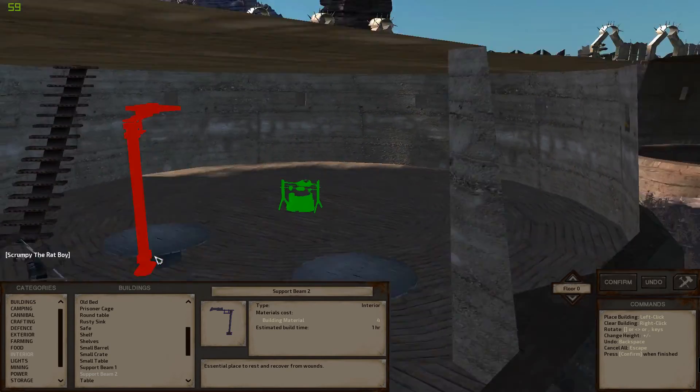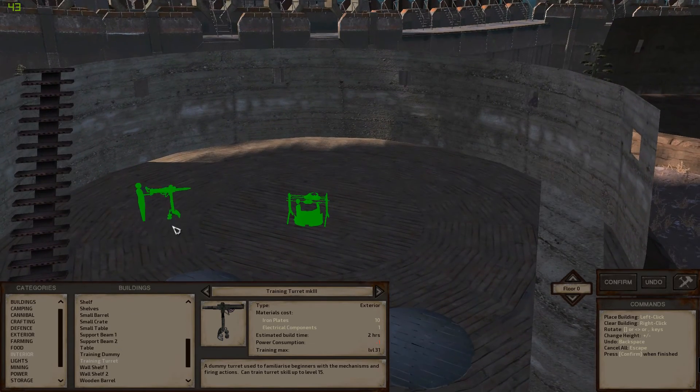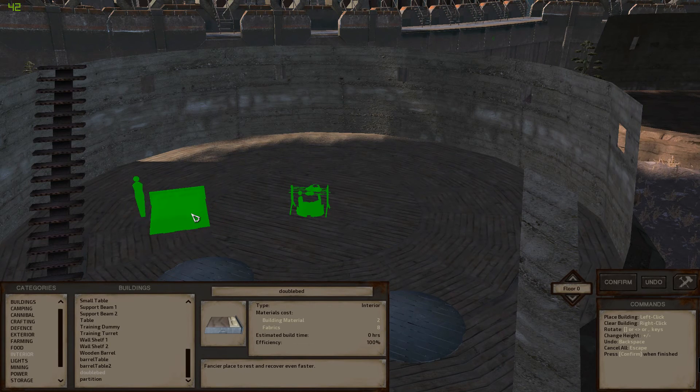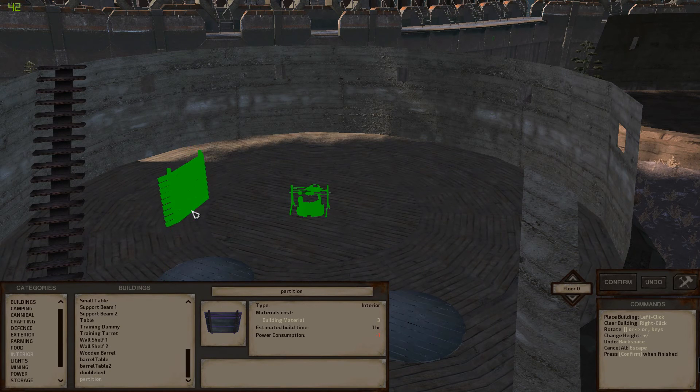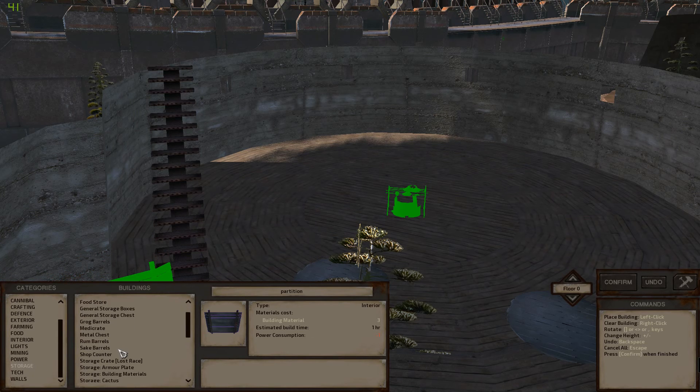Table, training dummy, training turret — those are all normal items. Double bed — that's a cool one too, luxurious. Another partition. For electrical: torch, post — all standard. Mining, power and storage — nothing new there. Tech research bench, walls — nothing new. So it's mostly ancient, cannibal, defense, exterior, and interior where the new content is, but there are so many cool items.